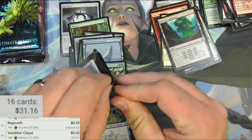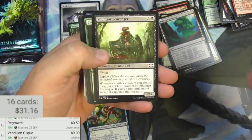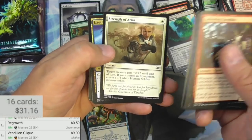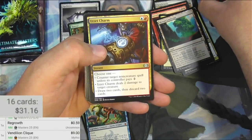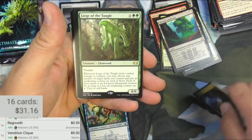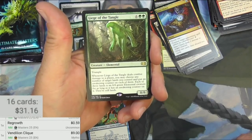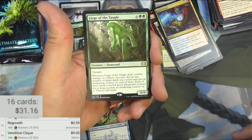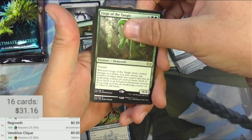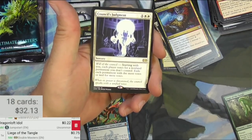Double Masters — double your possibilities to get a bulk rare. Salivating Gremlins, a Silumgar Scavenger, Restoration, Puzzle Knot, Gelatinous Genesis, Brimstone Volley, Leisure of the Tangle for the first rare. It's an 8-drop, 8/8 Trample. When it deals combat damage to a player, you may choose any number of target lands you control and put an Awakening counter on each — each of those lands becomes an 8/8 green creature. So you could ramp up to this and take over a game. It's solid, but not a super big money card. Council's Judgment — I think it's a little bit.